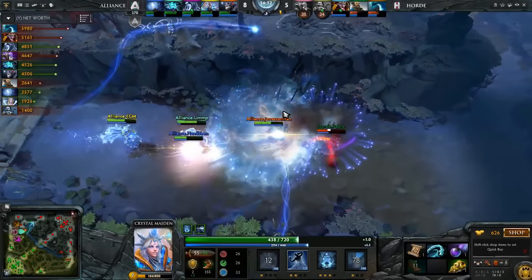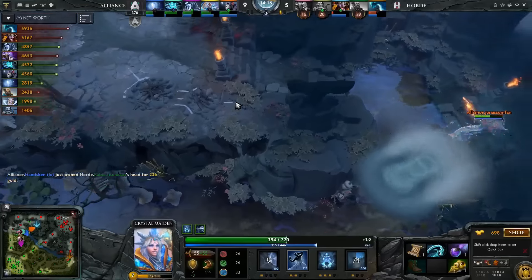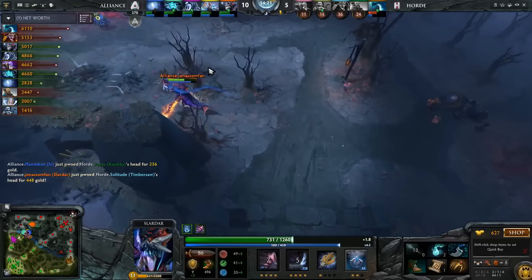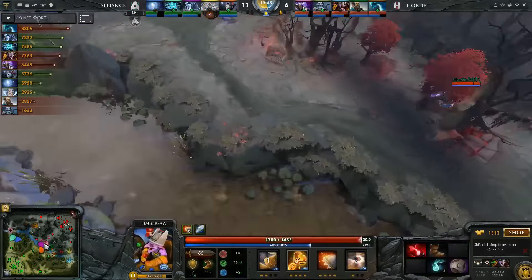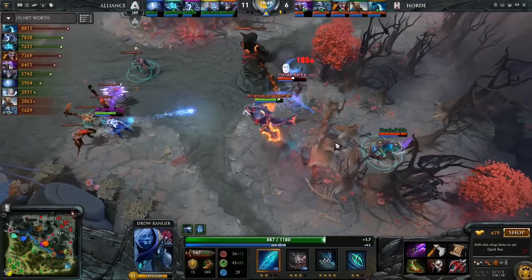Oh my god, that was destruction! EGM making the plays and now Pablo also going to get run down. Oh my god, CM did so much in that fight and they are going to be able to take down that Kunkka — maybe Solitude as well. Oh, Yonas with spidey senses tingling, this ward paying dividends. Both sides very comfortable. They jump forward onto Kefka, he gets the mechanism off, still fine for the moment.